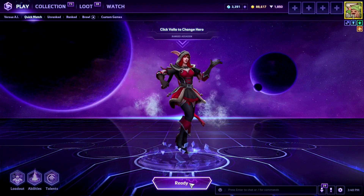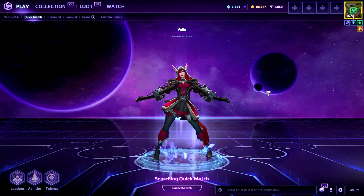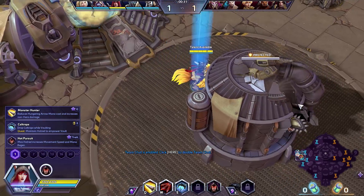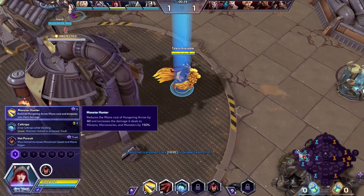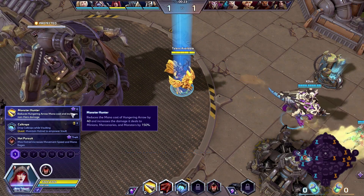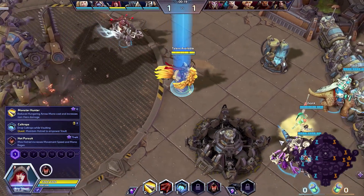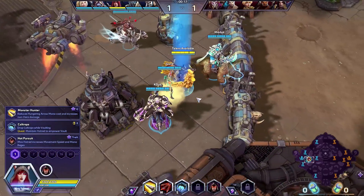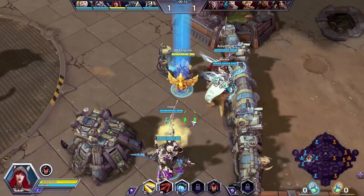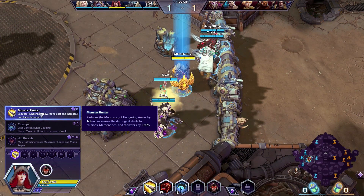Look at that twirl — I kind of want to see that again. Alright, ladies and gentlemen, we find ourselves on Warhead Junction today. At level 1 we are going to go for Monster Hunter. It reduces the mana cost of Hungry Arrow by 40 and increases damage it deals to minions, mercenaries, and monsters. This is actually a viable build to pick up on Battlefield of Eternity if you're looking to get more damage out of your team for the objective. We're just picking it to try to deal more damage and get the lower mana cost.